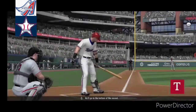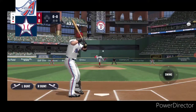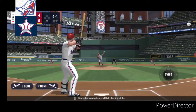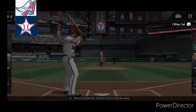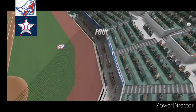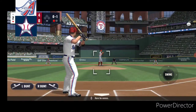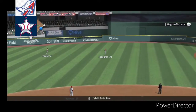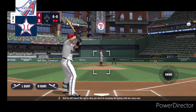We'll go to the bottom of the second. Nick Solak will lead things off. First pitch hacking here, and that's the first strike. The ball is grounded to first, throw to first gets him, and that's the first out of the inning. From the belt, the pitch. That one's fouled back. Fly ball center field, and he will record the out. They get close to escaping the inning with two away now.